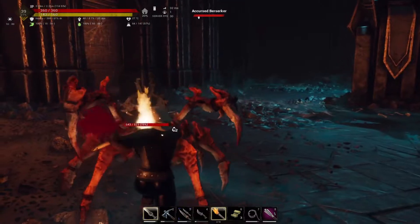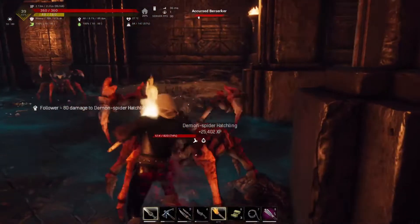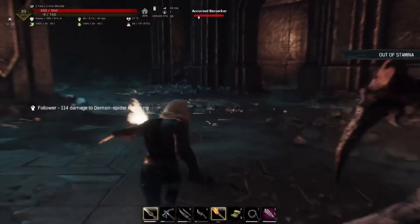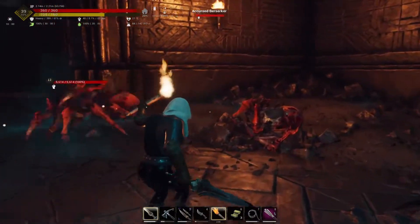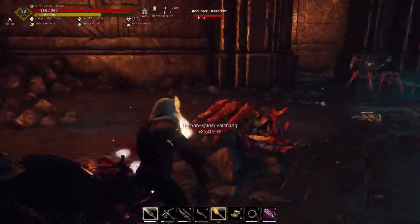Here you'll see how the cripple effect works with this short sword. It actually works really well. Once you start attacking an enemy, they get crippled and can't attack you back so easily. On top of crippling your enemies, you're stacking poison on them also, and this really makes quick short work of taking care of your enemies.